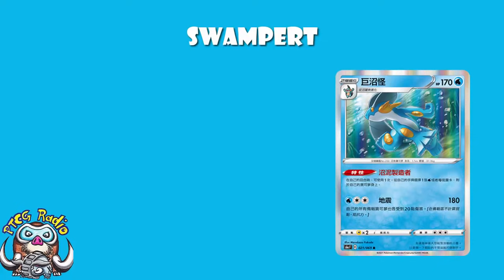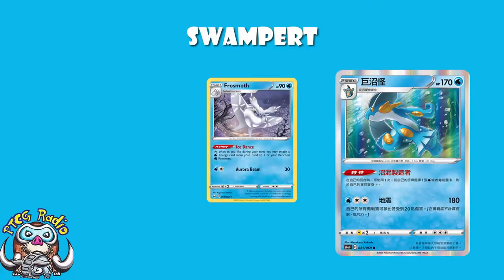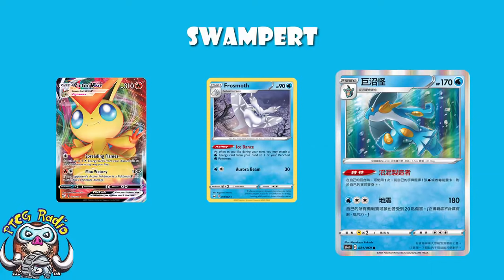In terms of the basics with Swampert, we've got 170 HP, which is on the high end for a Stage 2. Retreat cost of 3, which is annoying. Weakness to Lightning, which is honestly fine — pre-rotation it's terrible, but we're not looking pre-rotation. Post-rotation you've got Tapu Cocoa VMAX, which is a nice little fringe deck, but if you're worried about one fringe deck, I think you'll be okay. You are a water Pokémon, which means you can accelerate energy with Frostmoth and hit weakness against things like Victini, so you hit a better weakness than you are being hit by — that's always a good thing.